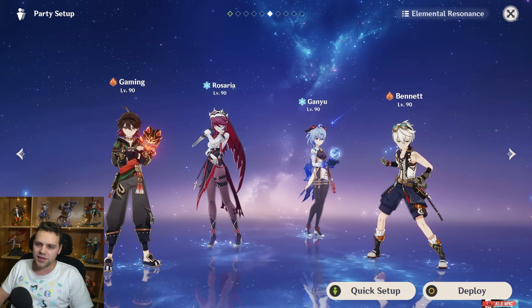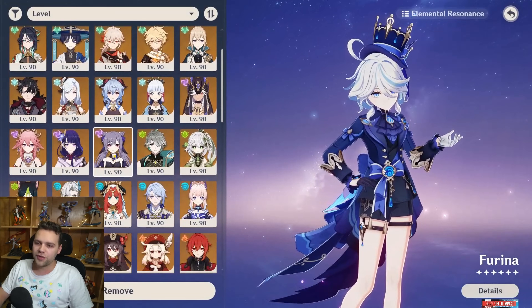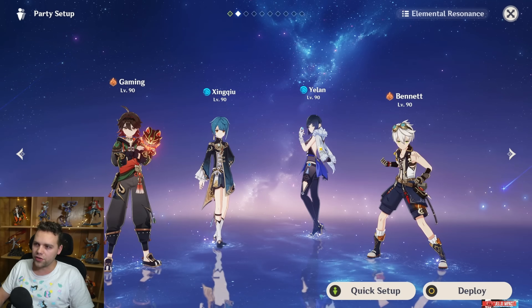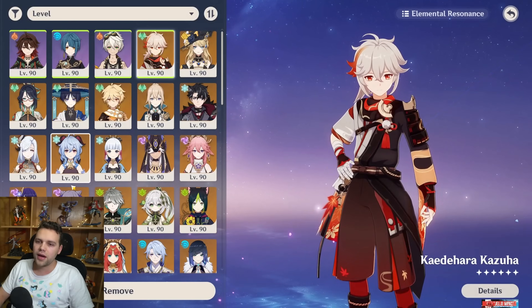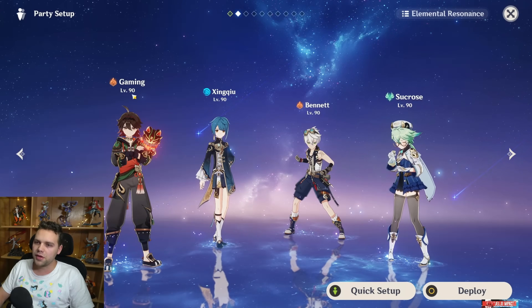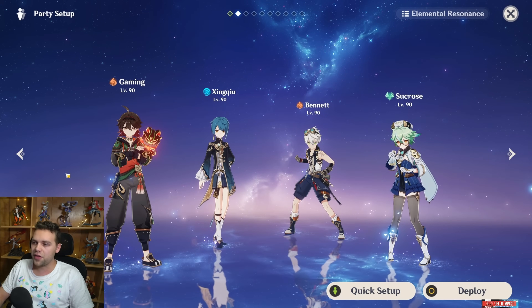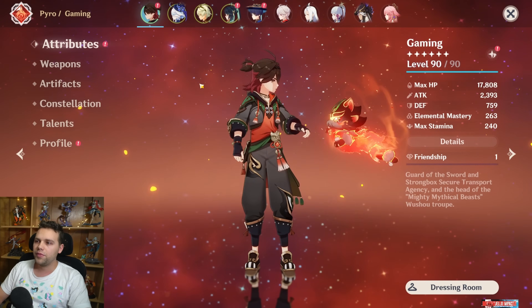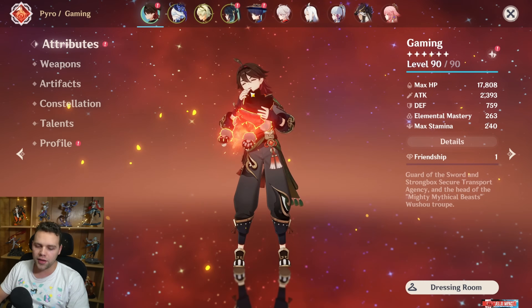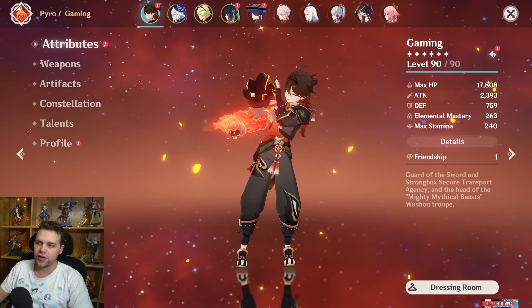If you have to go budget or free-to-play — though I guess the Yelan team isn't budget — maybe sort of a national-style setup. If you don't have Yelan, maybe a Gaming national team with double swirl using Sucrose. I just thought of it now and didn't get to try it, unfortunately. But overall there are two really good team cores with high damage potential — one more sweaty and one easy and brain-dead to play — and both are very, very strong.